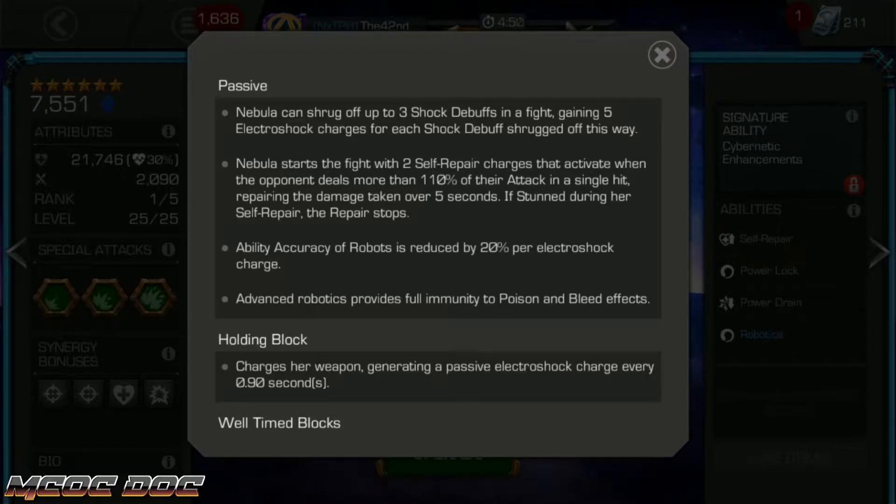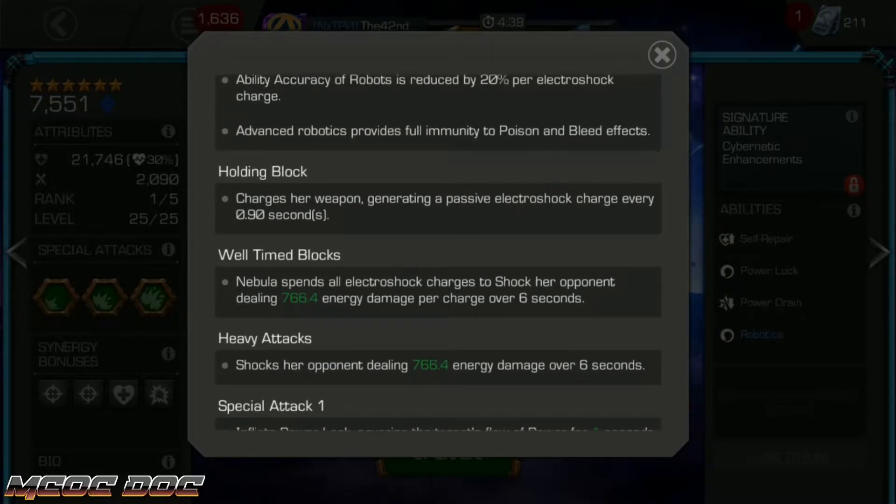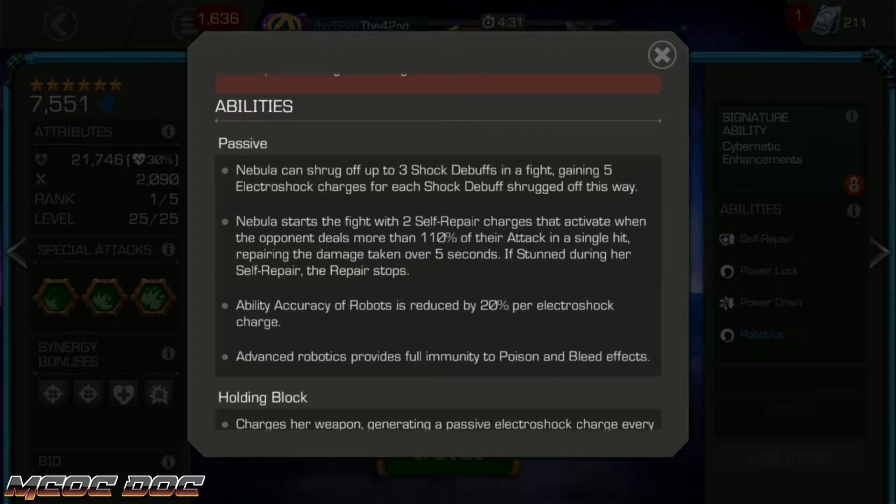This is relatively easy. You can't lose them by getting hit — you lose them when you get a parry or well-timed block, and you would use all of them and it shocks the opponent for as many as you have. Those do some really good damage. In her passive, she can shrug off up to 3 shock debuffs in the fight, and she can gain 5 of her own charges for every shock, so a max of 15 charges gained.